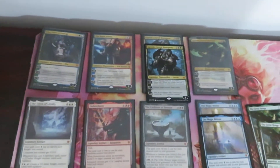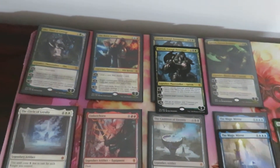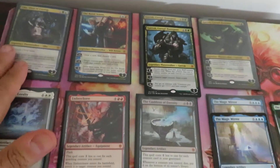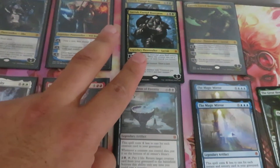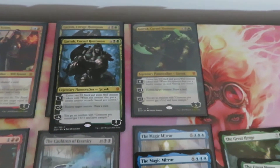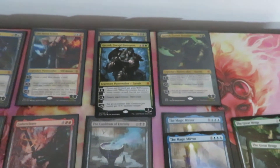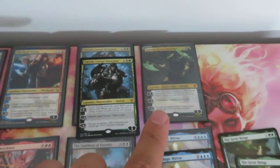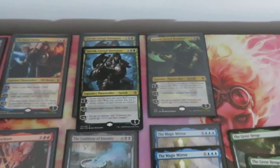Let's begin with the mythics. In the mythic slot for planeswalkers, from five boxes we have one Oko, one Rowan, two Garruk, and only one planeswalker Borderless. This is the result from five boxes — you can imagine how rare these cards are: one in every booster case if you're lucky.